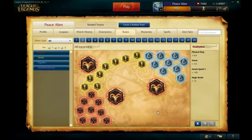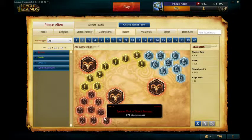These are Runes and Masteries for Tristana, as a request from my YouTube page. Tristana is an AD Carry, so you build like one. You want AD Reds — they help you CS and deal damage.